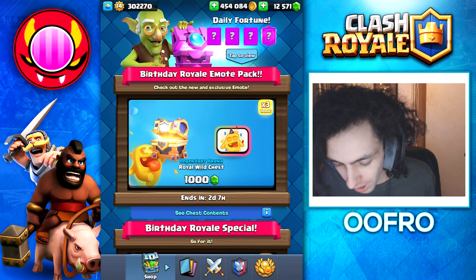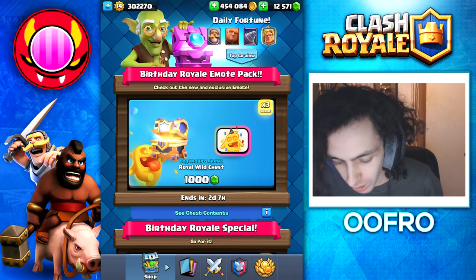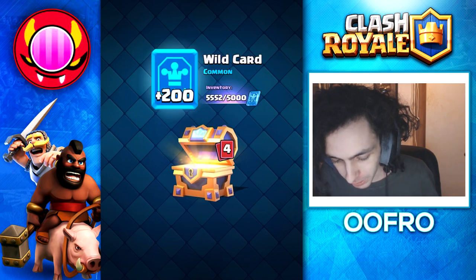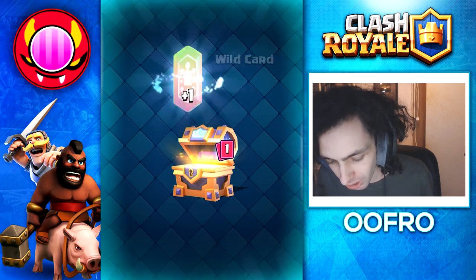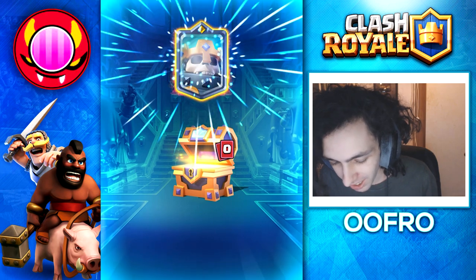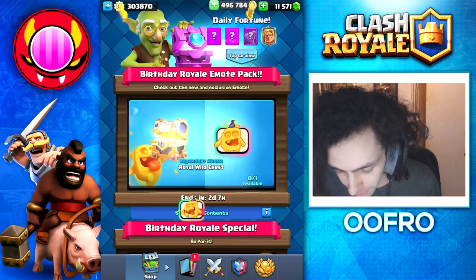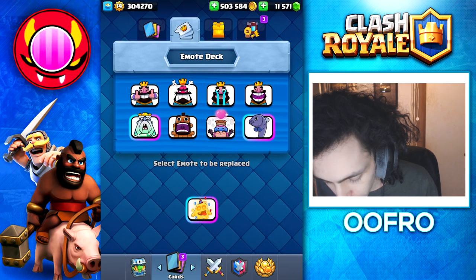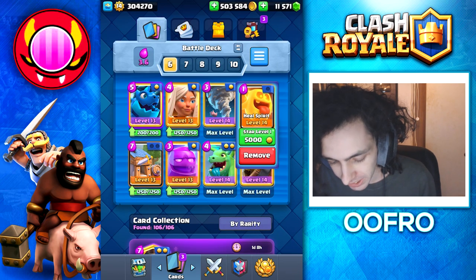Now it's time to get the happy birthday Clash Royale emote — a thousand gems gets us the emote and a royal wild chest. I'm honestly buying this offer just for the emote. We get gold, common wild cards, rare wild cards, epic wild cards, a legendary wild card, and a champion. Spinning animation gives us another skeleton king — we are 3 for 3. We add the emote to our slots and, since we're showing off the heal spirit emote, we'll be using the heal spirit in our elixir golem deck.